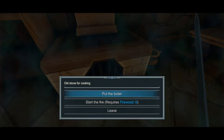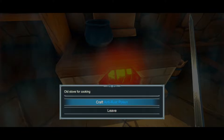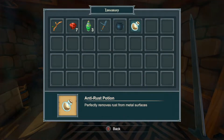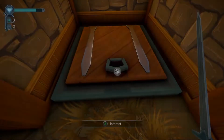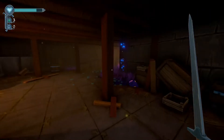Put the boiler and start the fire. And craft the anti-rust potion. Okay, so I did that — but what exactly does it do for me? 'Perfectly removes rust from metal surfaces.' Yeah, see — this is what I like about these games. Everything just starts to kind of come together, and it's a really nice feeling.